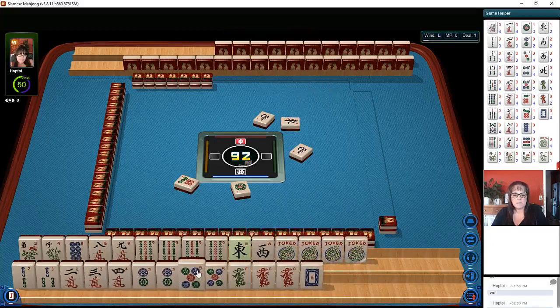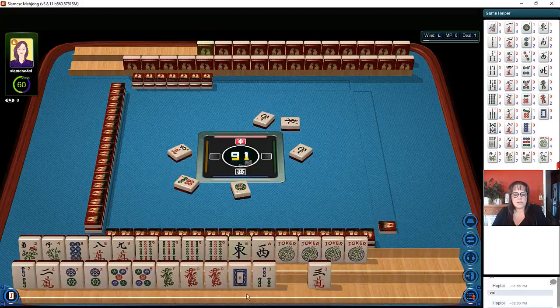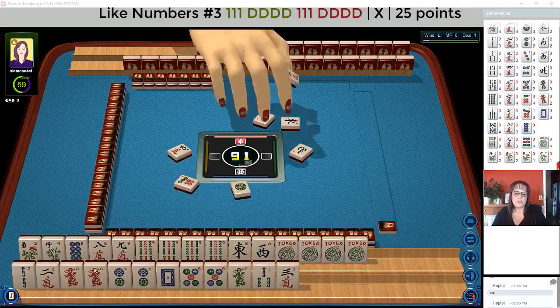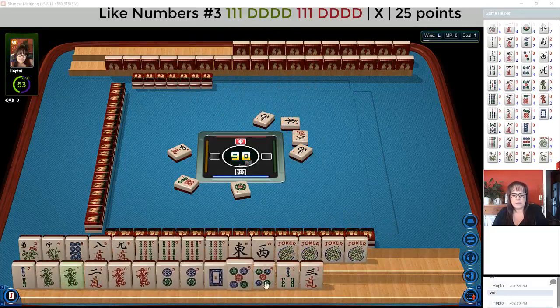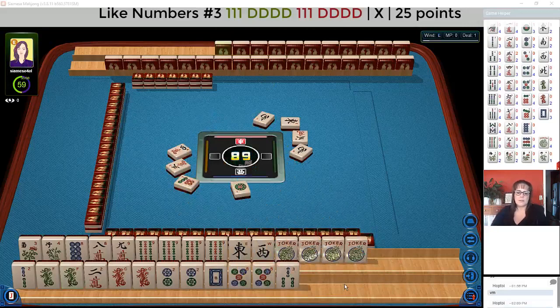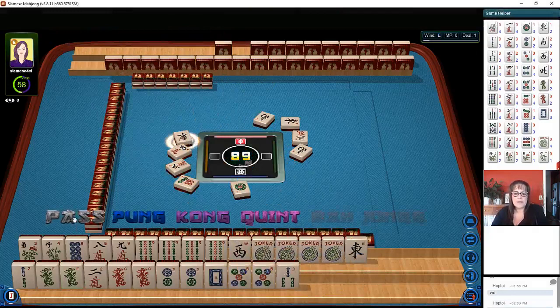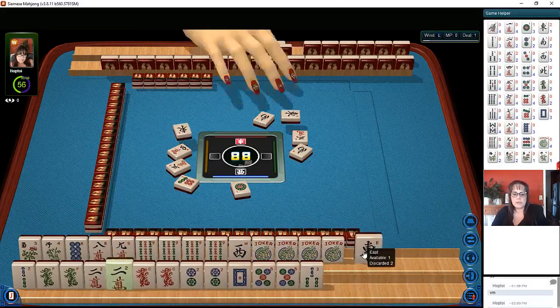Down here, let's discard the four crack. I'm kind of thinking we could maybe try for like numbers with twos and dragons — that would use two multiples anyhow. There's another dragon here that might help if we play like numbers with twos or fives. Three characters. Probably this east will go — east wind, yeah, now for sure. There's a two — that'll help with a like number hand.